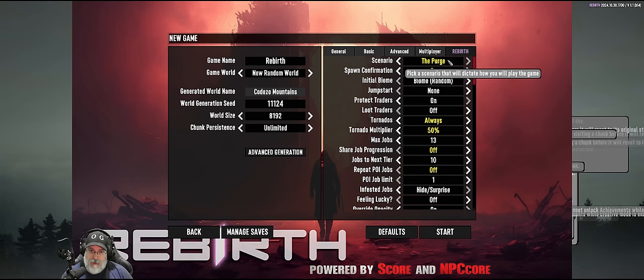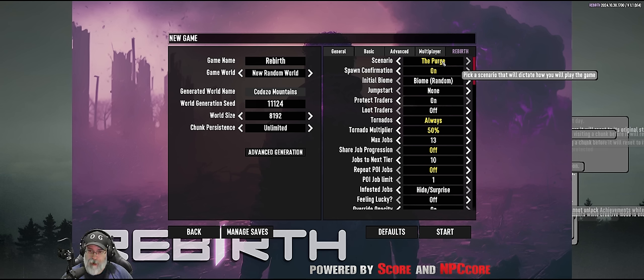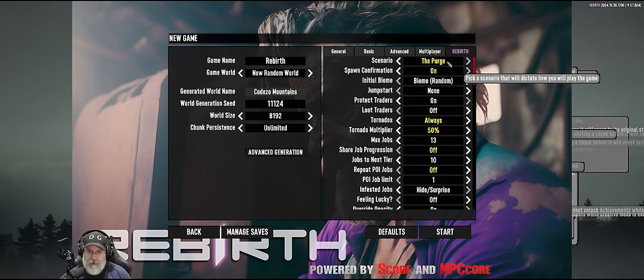From what I understand — which is very little — Rebirth has a scenario called the Purge where you go around killing zombies in areas to clear the path for the military to come in and take back the land. That's interesting because I did a light role-playing ranger series in Alpha 21 where we did something very similar. It's cool that it's actually built into the mod. I hopped on Furious Ramsey's Discord — he's the author of Rebirth — and poked around a little, but I'm keeping it mostly blind.